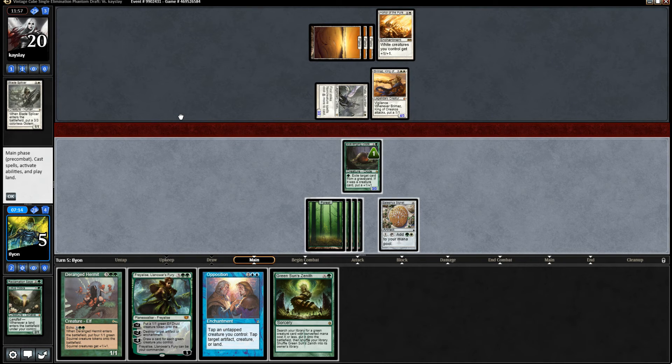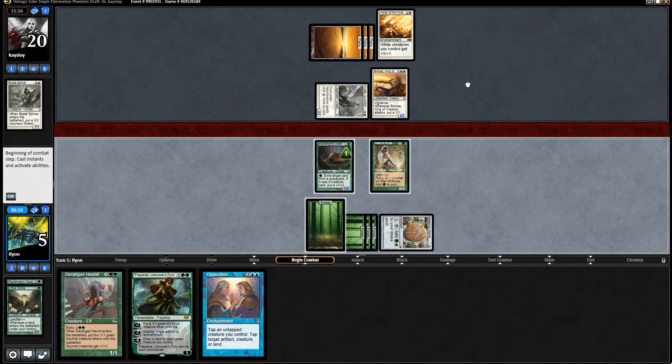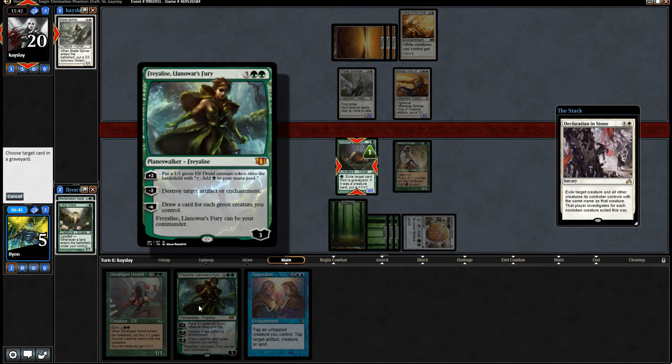I want to have two mana for Scavenging Ooze because of the Brimaz. But what am I getting for one - like just an elf? I need to get like a wall. Wall of Roots would work. Actually, Wall of Roots is perfect. So x is zero, go to two, get Wall of Roots. Wall of Roots will block and it can still let the Scavenging Ooze eat two things, which makes it hard for our opponent to get in. The opponent just needs a removal spell for Scavenging Ooze now. It's probably an O-Ring here. They can have Oblivion Ring because of Thalia.